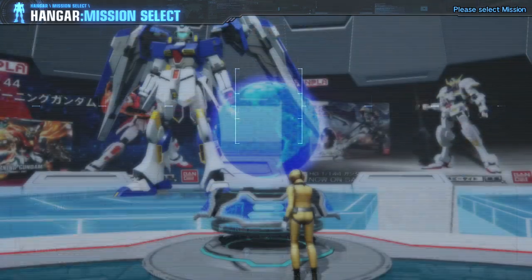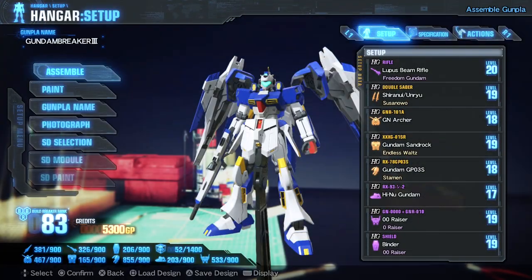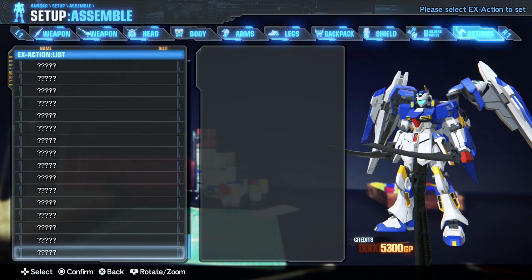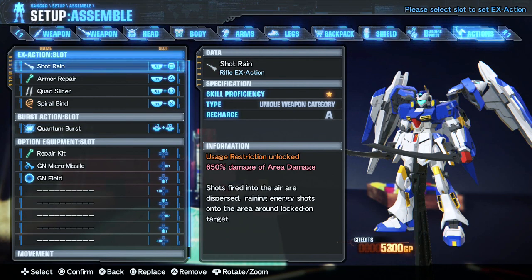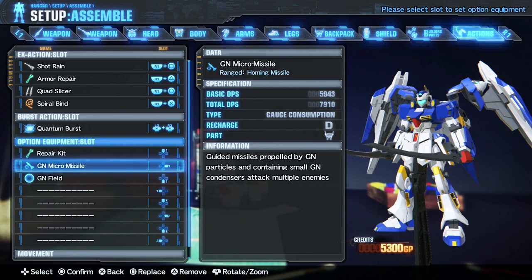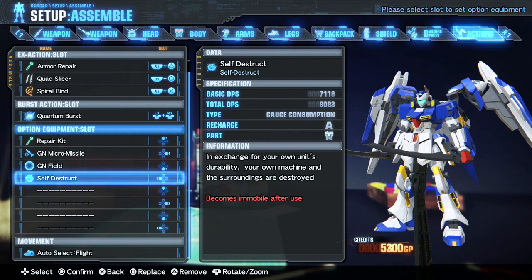It's a core assault — I'm going to make an executive decision here. I'm going to swap out Trans Am for shot rain. I've got my GN macro missiles and the barrier. And I've got self-destruct so I can blow myself up if I want to — could be funny.